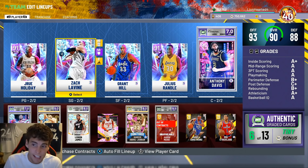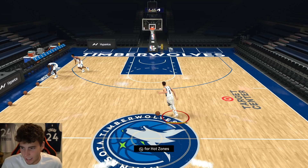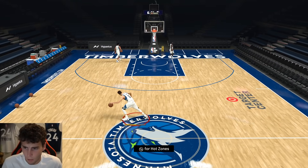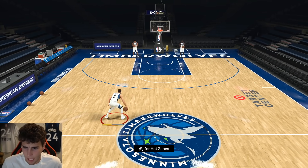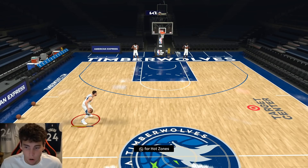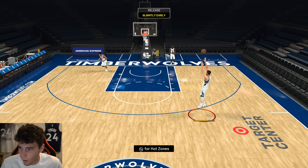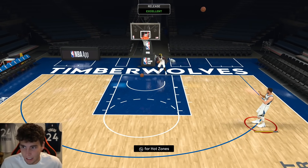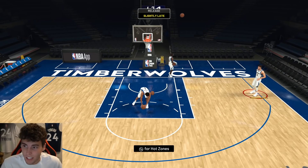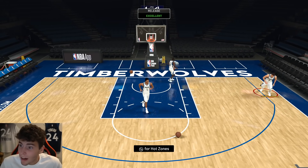Offensively he looks fantastic, defensively he leaves a lot to be desired. When this LaVine card first came out everybody was gassing him, and I'm just like — why? Movement-wise he can dribble a little bit, but guys, you gotta realize this dude better be the best offensive player on the court at all times if you're gonna run him, because on the defensive end he is going to leave a lot to be desired. He's only 6'5" with terrible defensive stats.